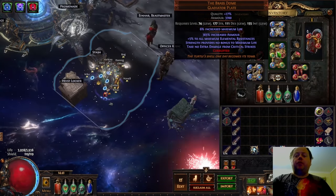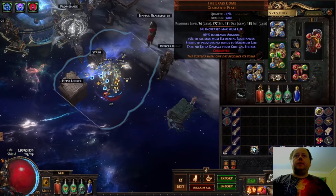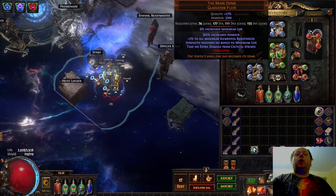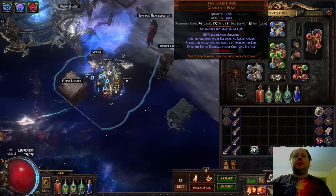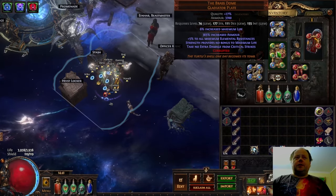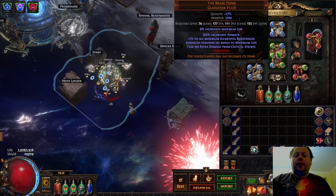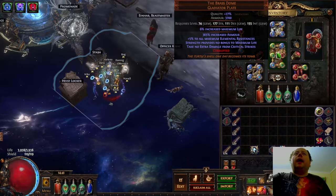It provides a tremendous amount of defence in one package. It does have a serious drawback: Strength provides no bonus to maximum life, which generally means this is actually a negative 100 life piece of gear — if you've got 200 strength, which is pretty typical for a caster, you'd be getting 100 base life from that. But the other defensive benefits are so good that it's worth it. Additionally, 'take no extra damage from critical strikes' is an incredible mod. It does mean that I've got a wasted mod on my shield, but I'm still fine with that.